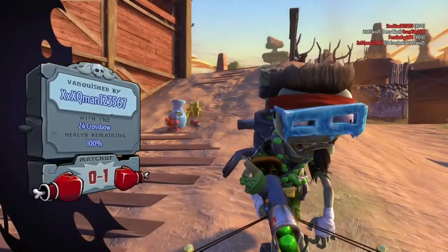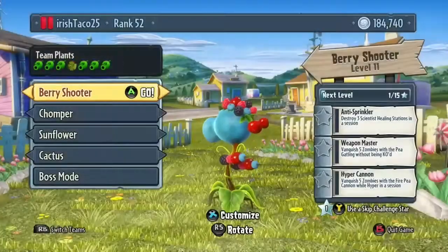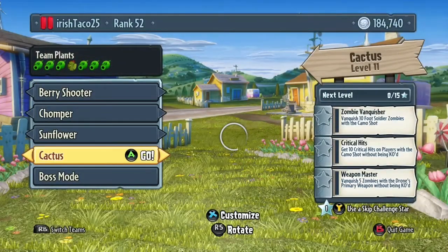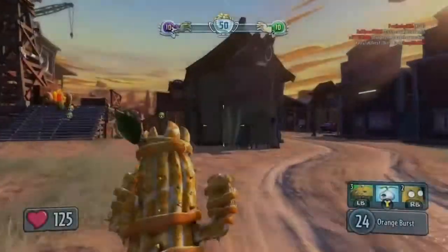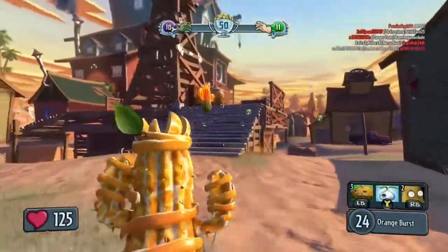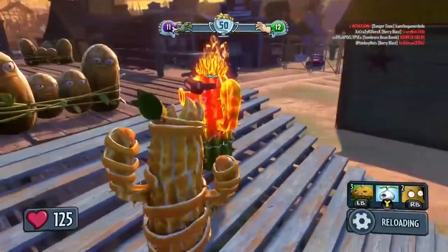The train coming is pretty awesome, especially when you're trying to escape it really fast and then don't make it in time and get hit. Okay, I'm going to show you the cactus now. Looks pretty awesome — he's a three-round burst. I'm going to show this guy again, see what he does.